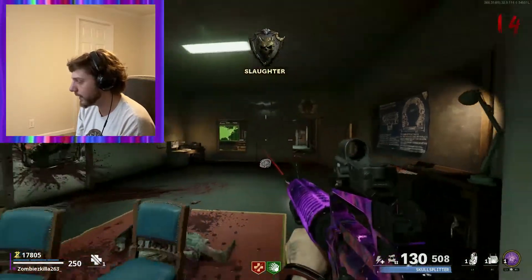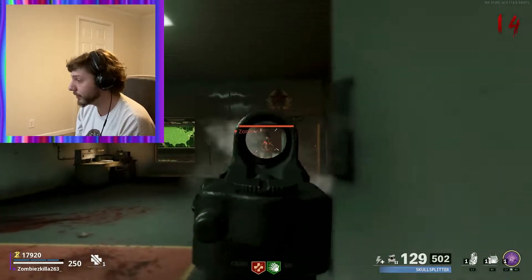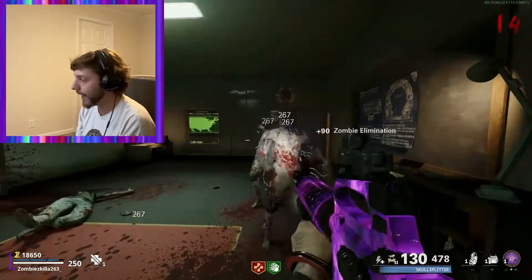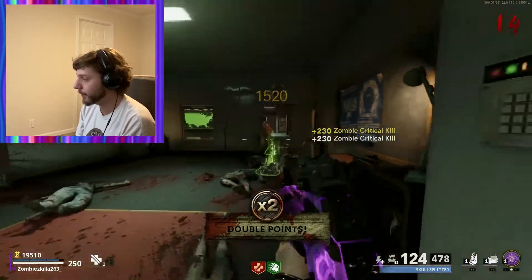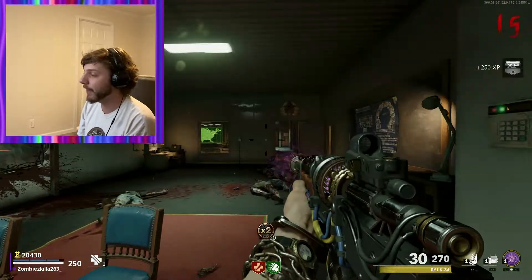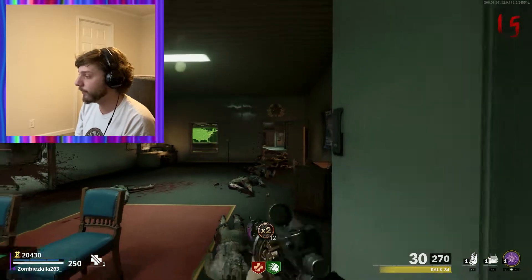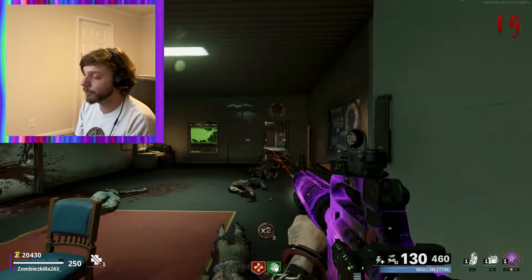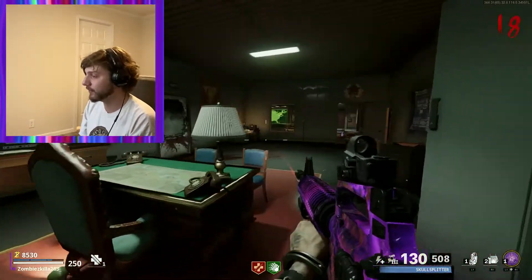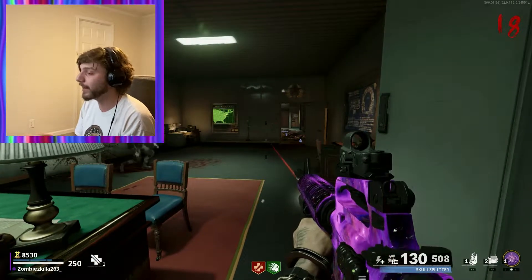I'm going to stay here until I have enough points to triple Pack-a-Punch my M16. After I triple-PaP my M16, I save Advanced Salvage to upgrade its weapon tier all the way up to Legendary. After you upgrade your weapon to third Pack-a-Punch, that's when I start buying perks. Then after I have all of my perks, that's when I upgrade my Ray-K. By about round 30, you're going to be completely set up. I'm camping here until I have exactly 23,500 points, and then I go back and buy all of my perks.